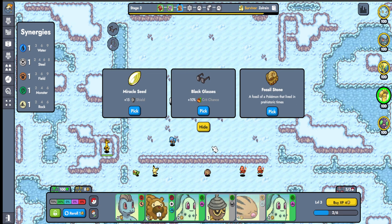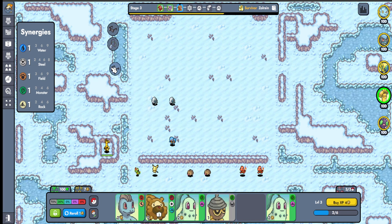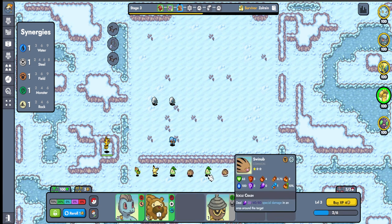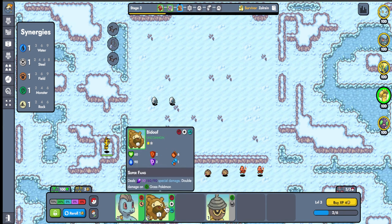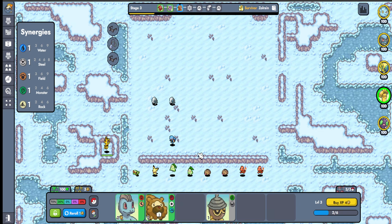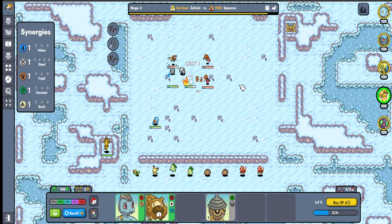We'll do this as an educational video. We got another double pair, and we have Black Glasses — we can get a Wonder Box here, which wouldn't be a bad idea. Stardust is okay, but I think I'll go for the Black Glasses in case we want a Wonder Box. A two-cost this early if we get a pairing would be insane. We could always make 10 gold but we really don't have to right now.